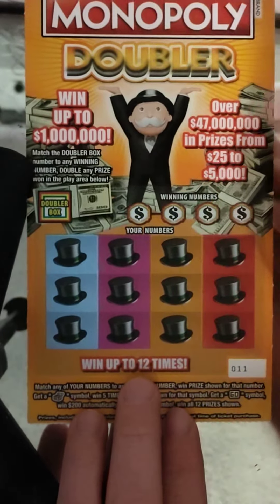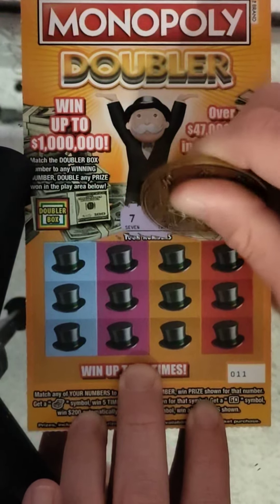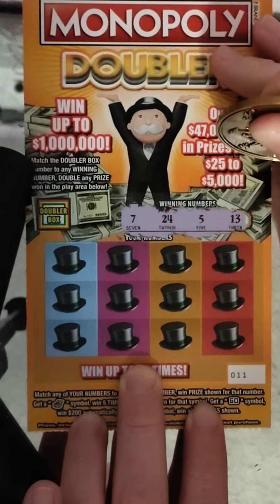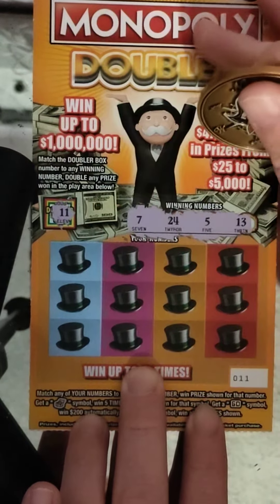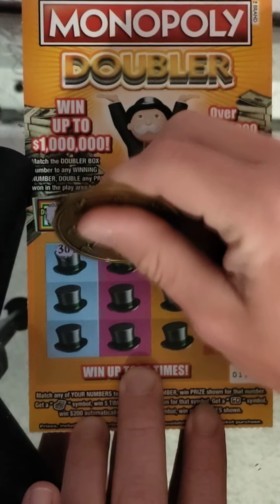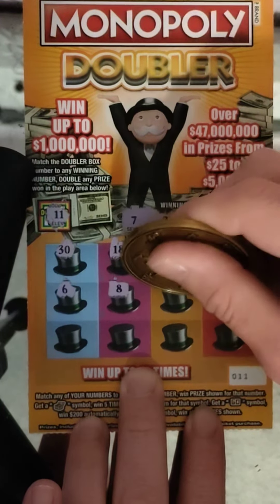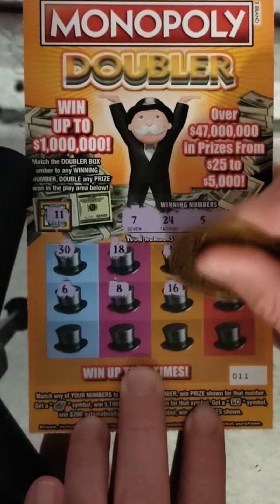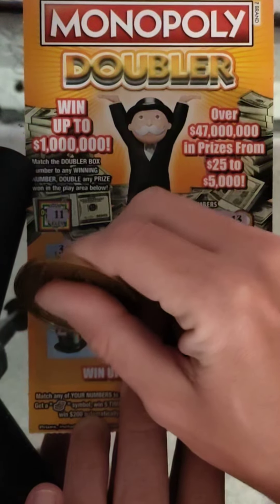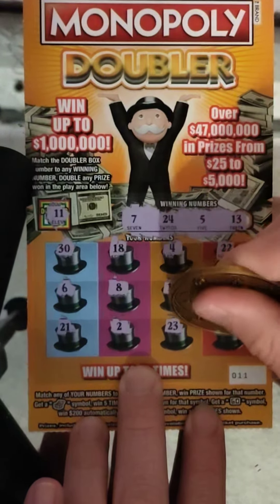All right, ticket number 11. We have 8, 9, 10, 11, and 25. Doubler box 11, no double. 30, 18, 4, 22, 6, 13, 18, 4, 22, 8, 16, 29, 21, 2, 23, and 17. Nothing on 11.